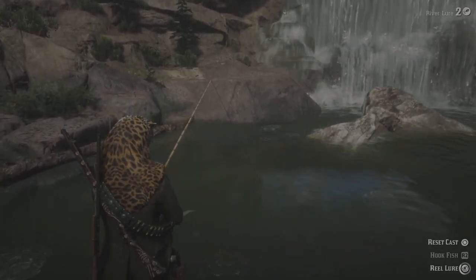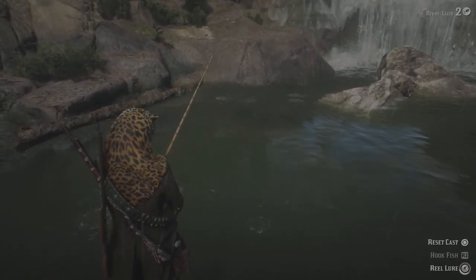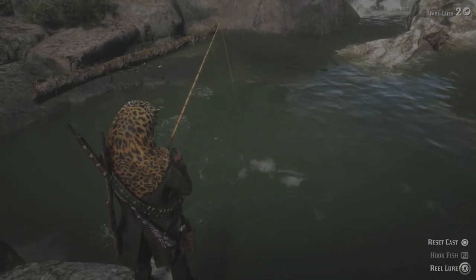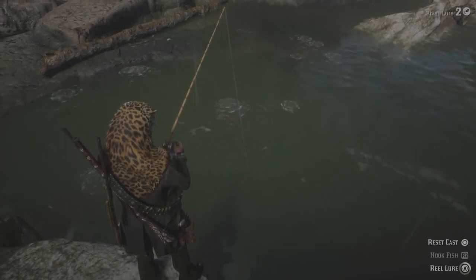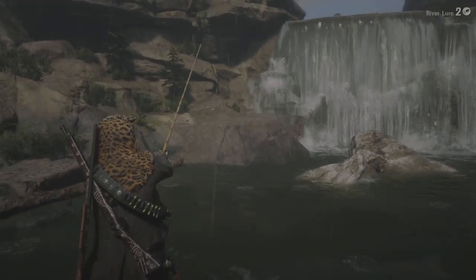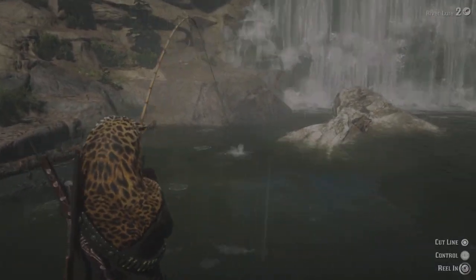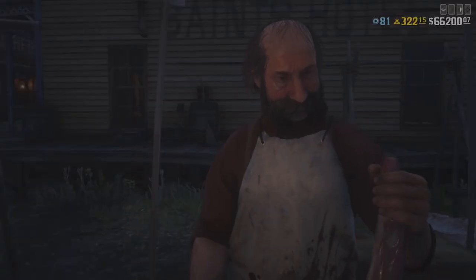Let's go ahead and start filling up here. We don't really need to move around from this spot to catch all 30 fish depending on whether you have the upgraded satchel or not. I do have the upgraded satchels so I can hold 30 fish, which gives us 112 dollars. Once we fill up, we'll just scoot on over to the butcher and unload for that 112 dollars.